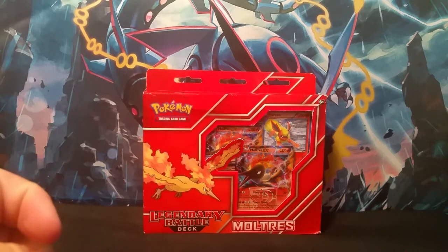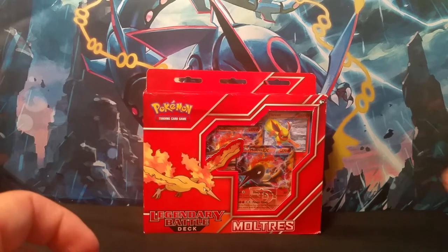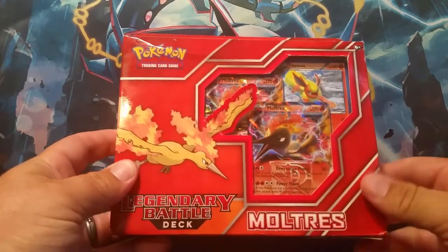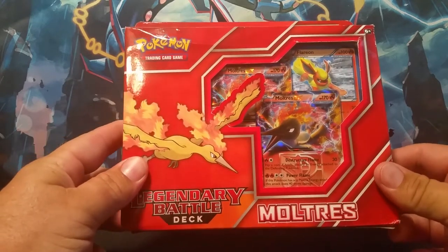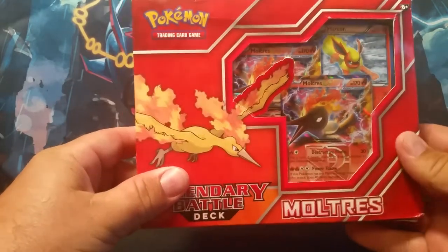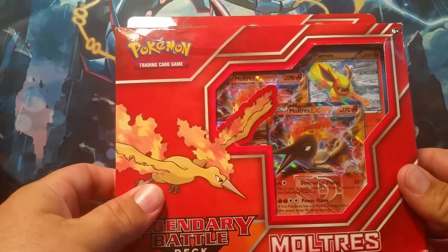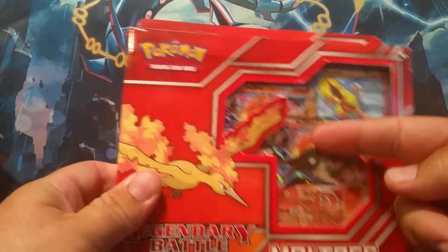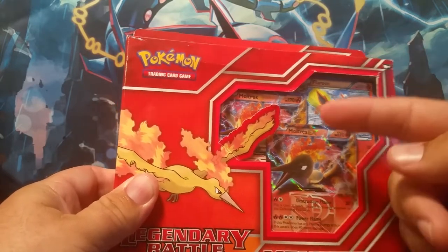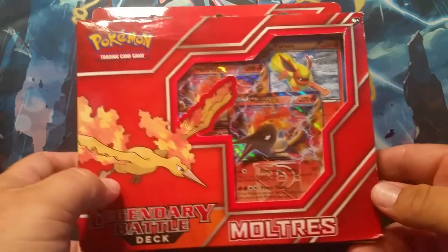We have for you today a Legendary Battle Deck, and there are three of them. This one is the one that features Flareon, and it has the two Moltres EX Team Plasma cards. There's also one that has Zapdos with Jolteon — you get two Zapdos and a Jolteon instead of a Flareon. And the other one would be Articuno with Vaporeon — you get two Articuno and your Vaporeon one.